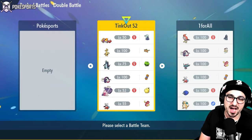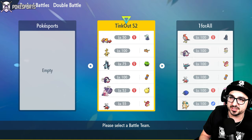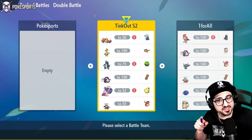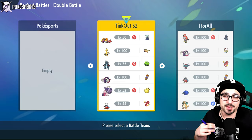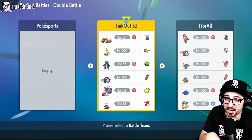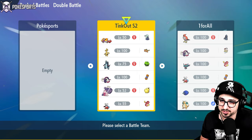We also have the Iron Bundle that serves as another form of speed control on the team. We also have a Skeledirge, which I haven't seen in a very long time, but it's still very good into Dondozo. So if we see a Dondozo on the other team, we're going to bring the Crocodile. On top of that, we're running Baxcalibur with Loaded Dice. I'm a new fan of Loaded Dice - probably its biggest fan at this point. I love Loaded Dice with Tinkaton and I know I'm going to love it with Baxcalibur as well.